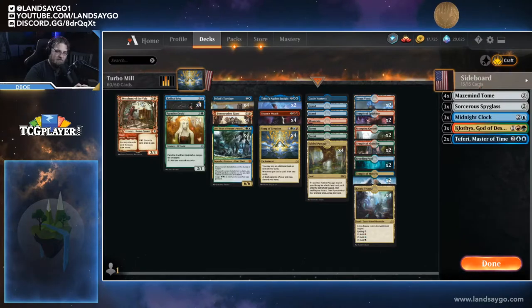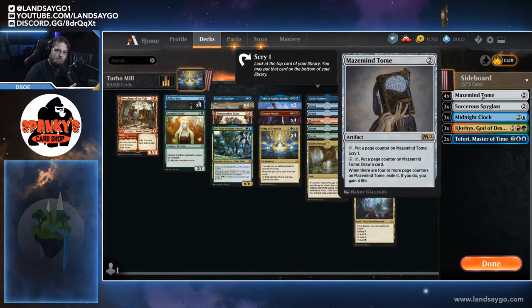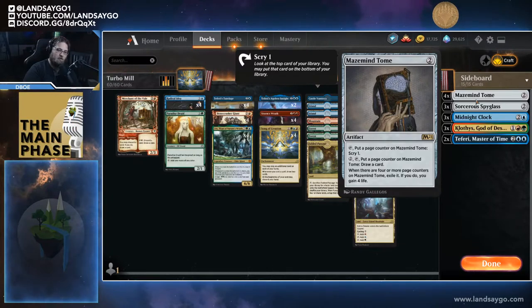That's the main best-of-one list. In the sideboard, we have Mazemind Tome, which triggers with Song of Creation. We can also pay two mana to draw a card with it to trigger Teferi's Tutelage. Once we hit four or more page counters on it, we gain four life — which can really matter against aggro lists.